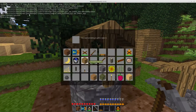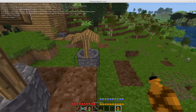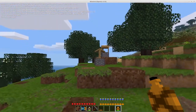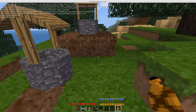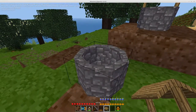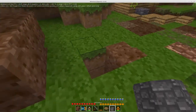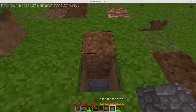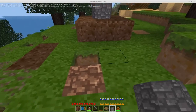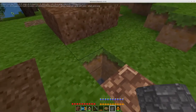Wells now fill both types of canteens, so no more running down to the lake to fill them all up — I can just fill them right here at the wells. Wells also got slightly better placement support; it's still not a hundred percent, but there are a few more places you can put them now.